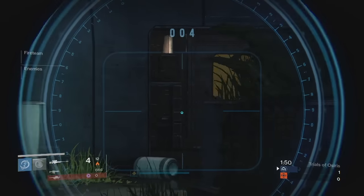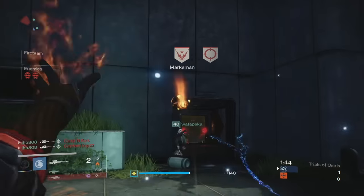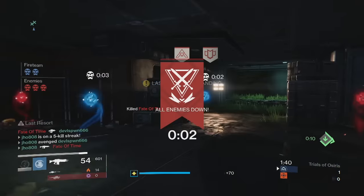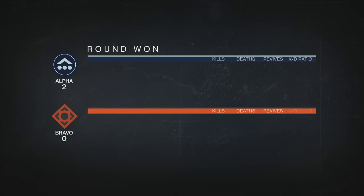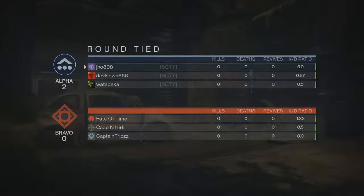Last week's Trials map was Asylum, another first time Trials map. Asylum is a really good small team map for 3v3 game modes in general. So it was pretty decent for Trials — a lot of close quarters combat at the top where majority of the battles were fought, but there are still some good lines of sight for sniping as well. So I'm going to show you guys my rewards from last week, so let's get into it.